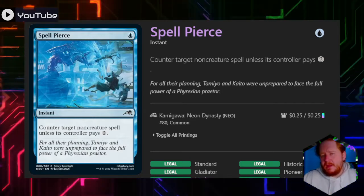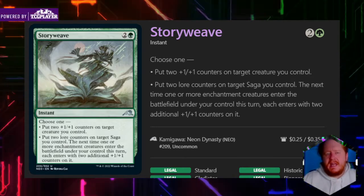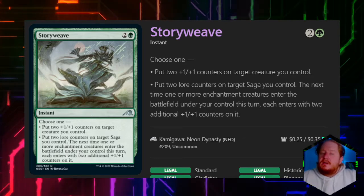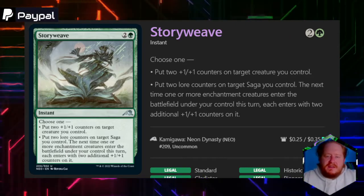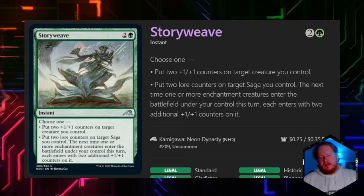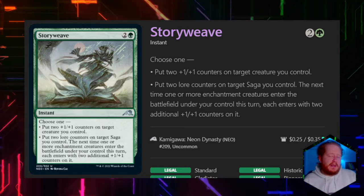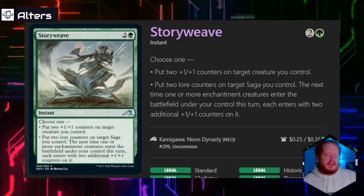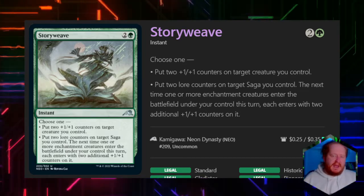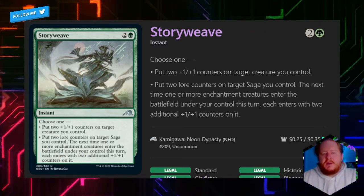Spell Pierce is a reprint — not good as a signature spell. Story Weave — if you're playing a Saga-focused deck, I would run this as a signature spell because it can really take you far. I picture a world where I play something like Michiko's, use Story Weave to pump two creatures to massive, swing, and blow someone out of the game with the second ability. I'd run it mostly because of that second ability, not the first.